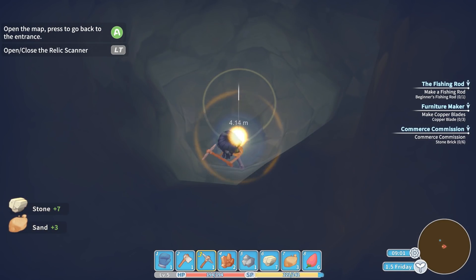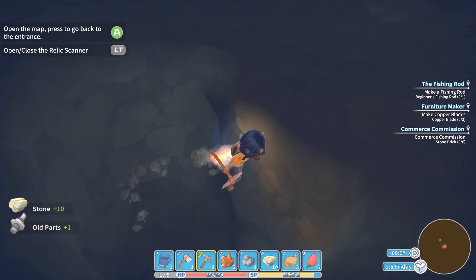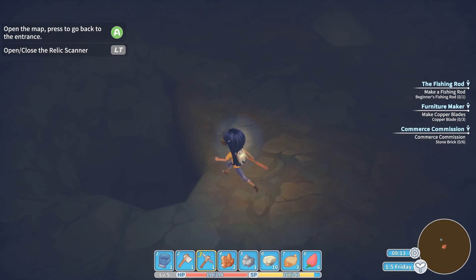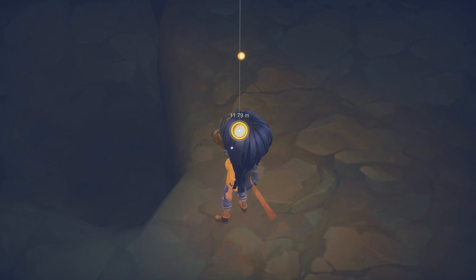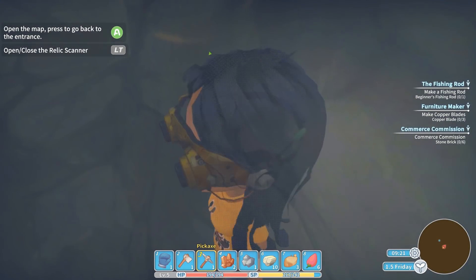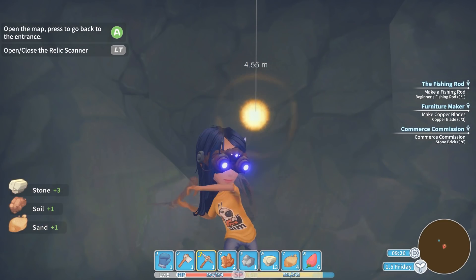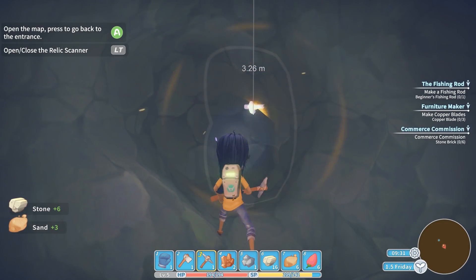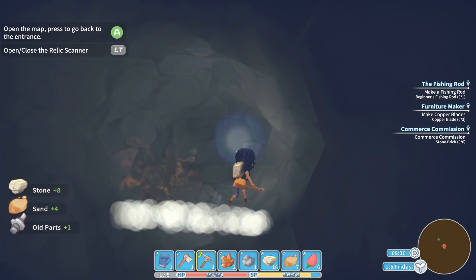We just want to find as many of these things as we can. Got old parts — perfect. Let's do it again, there might be some more. There's some right next to it. You kind of want to dig to the specific spot. We're getting soil, we're getting sand — that's great. I'd like to find an actual mineral spot. More old parts — that's exactly what we need, y'all.